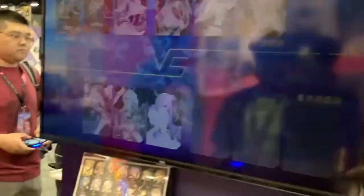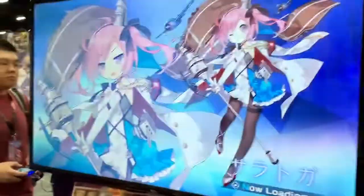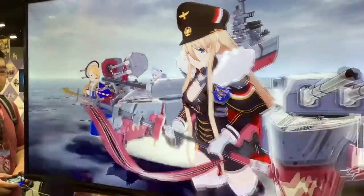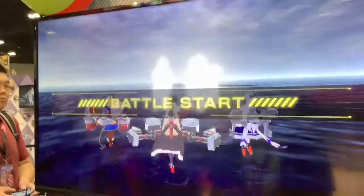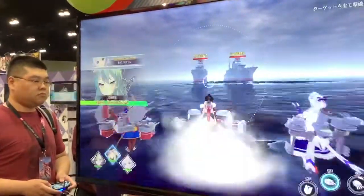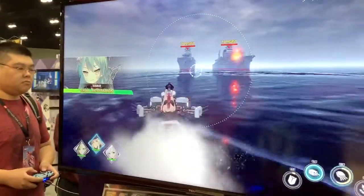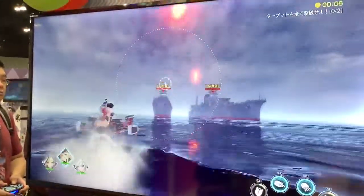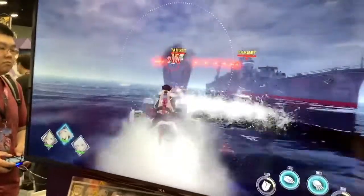Your different controls are right there. Pretty much all your different attacks are the various shoulder buttons. Left and right on the D-pad is gonna be to switch characters. X is going to be a shield if you're a battleship, or a dash if you're any other type of ship. Your various cooldowns are at the bottom right here.